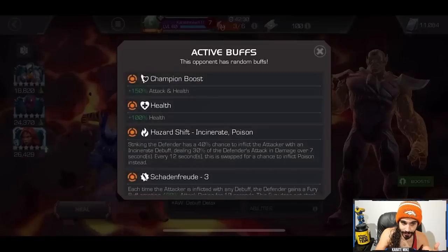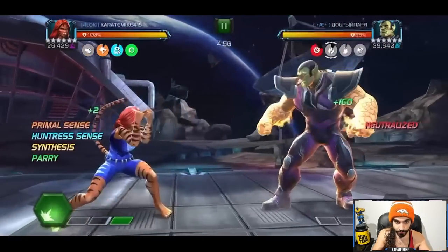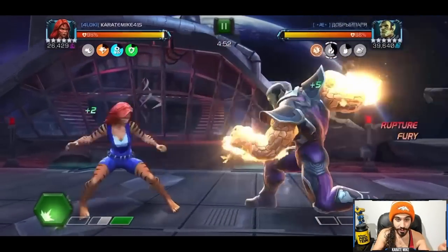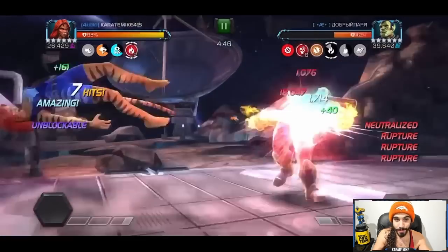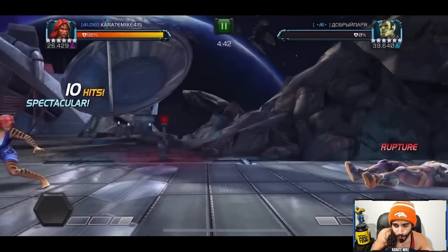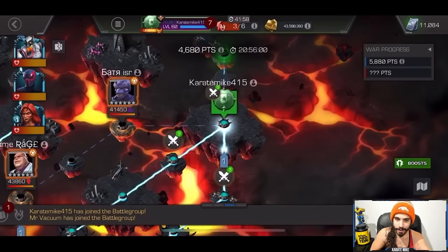The attack tactic works by building up cleanse charges — they aren't cleanses, but if you get a debuff they all go away. If you build up to six you go debuff immune for however many seconds. The strat was to take hits until we build full debuff immunity, then let the Special 2 rip. We got the Incinerate but it didn't matter because he was already dead from Special 2 — one Special 2 is all it took. I didn't want to eat too much damage from the Hazard Shift node, so I built it up first.